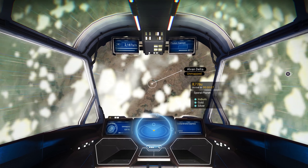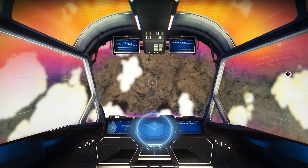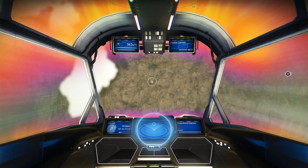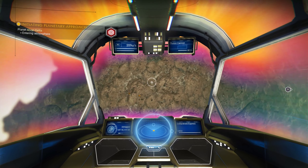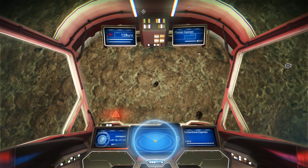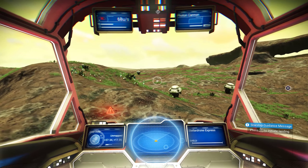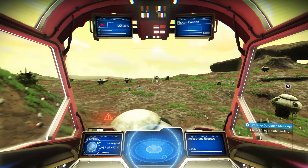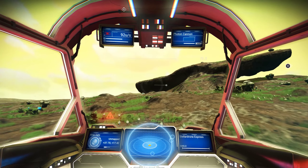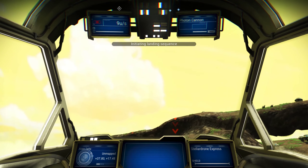Let's go down to the surface and check things out here and see if we can find an anomaly creature, because these planets only have one creature to discover — and that's what makes it so much easier than trying to find 10, 12, or even six creatures, which can sometimes be a challenge. So, a sporal planet. Wow, I've been on similar planets before but not with that nice green contrasting grass. Let's park it right here — good little spot.